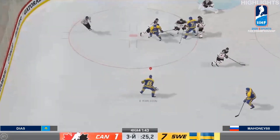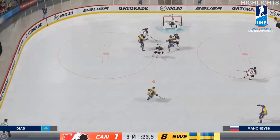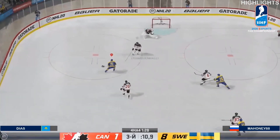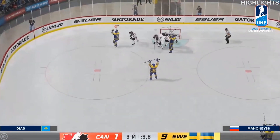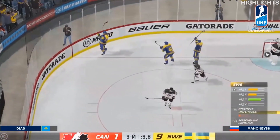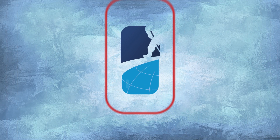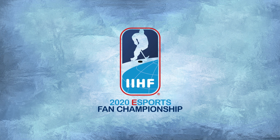Face-off win — here's Mahoney, rips one and scores, adding insult to injury: 8-1. Mahoney, forehand, backhand, and now it's 9-1. Russia will beat Kazakhstan 24-8 and move on to the next round.